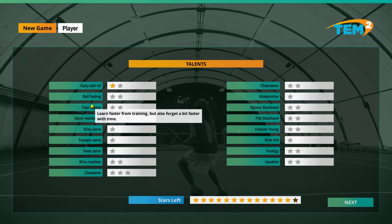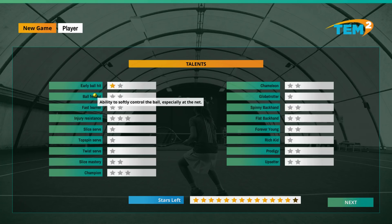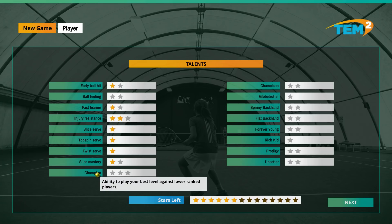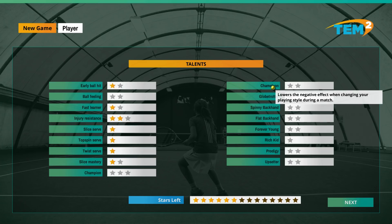Ability to hit the ball on the rise - you're not going to have any ability to softly control the ball because you spank it. Let's give you Fast Learner, Injury Resistance - yes please, because we need to be making money. Give you all of the serves - you are basically going to be a server. Ability to play your best level against lower ranked players, less tired after trips, spinny backhand, forever young.